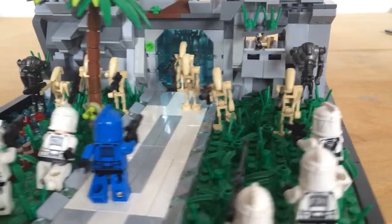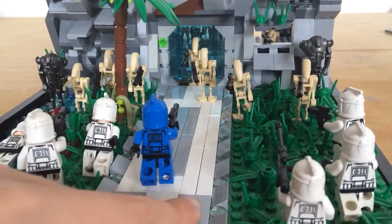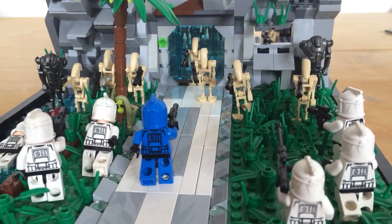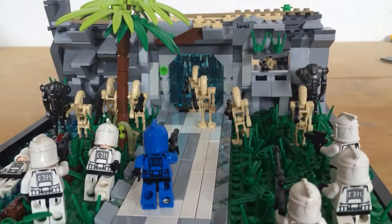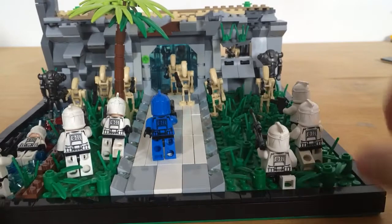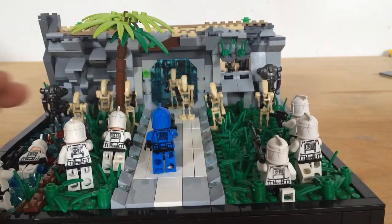We've got this really nice texturing detail for the pathway up. Now we've got these lights on the side which would look really cool if it was dark and they lit up. And then you have this palm tree here, which is really cool.